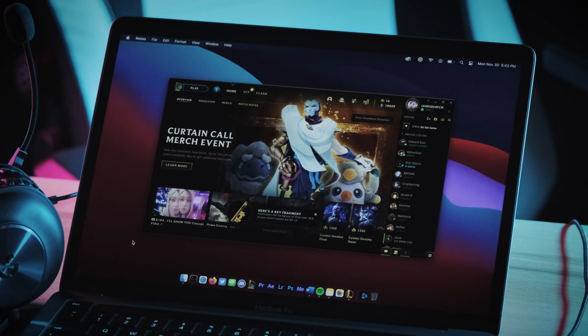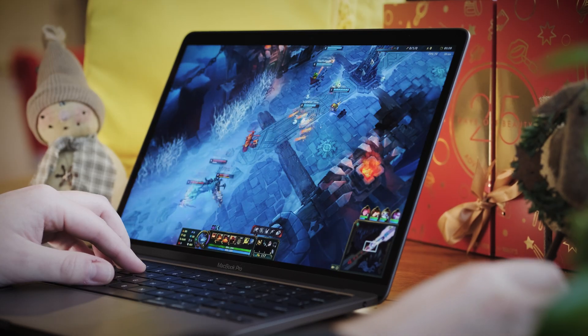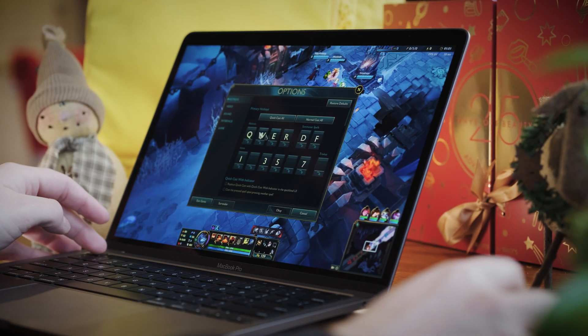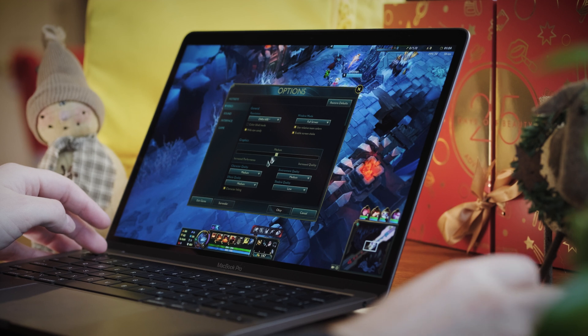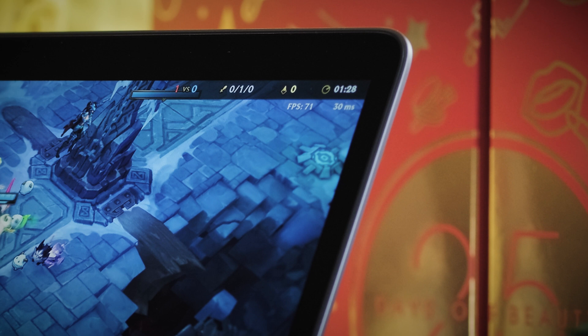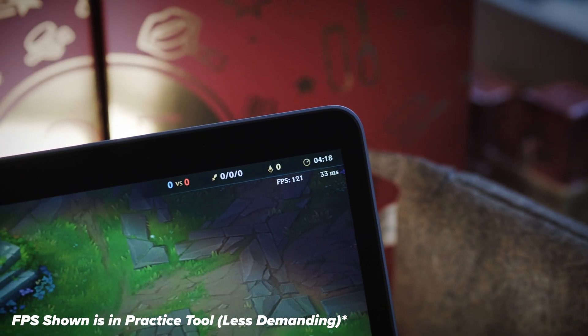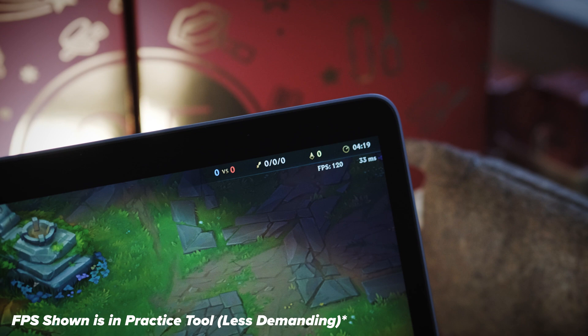First up is League of Legends. Downloading and installing the game was a breeze using Riot Games' Mac installer, and it booted up without any issues. The settings I'm using for testing are the medium to low preset within the game at full resolution, which is 2560 by 1600. As you can see, while I'm feeding my ass off as Oren in ARAM, I'm getting a very playable 75 to 100 frames per second at pretty much any given time — not competitive performance, but definitely playable. After playing League of Legends for over five years, 60 to 100 FPS is what I would consider comfortable, at least as long as you're not sweating it out in ranked solo queue.